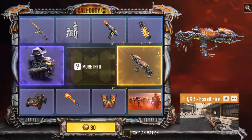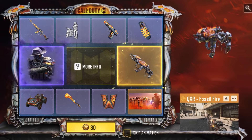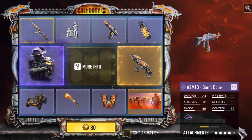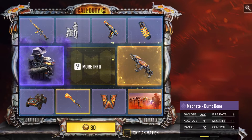I was originally not going to do a pull just because the draw came out on a Monday, which is kind of weird. Usually they come out on Friday or Thursday depending on where you live. But this one came out on a Monday, so I was just going to ignore it. But the skins are actually pretty nice in the draw — the Burnt Bone skins are actually pretty cool — so I figured I'd do like three or four pulls and see what we get.